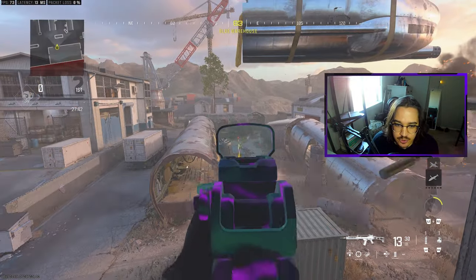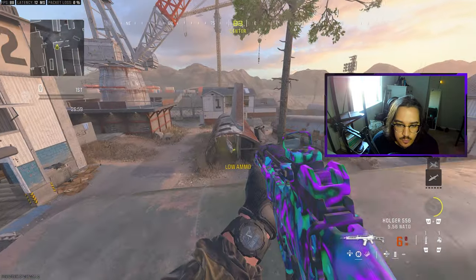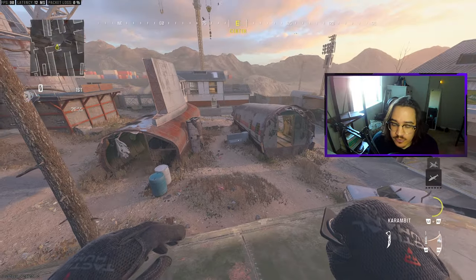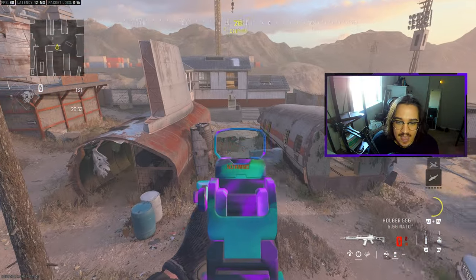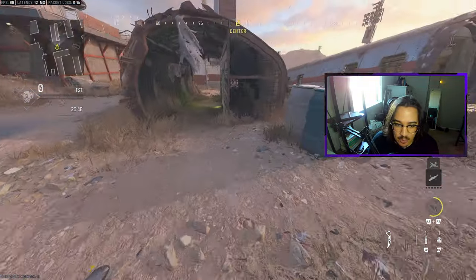This entire middle section you can just call Scrap Yard. As I'm running across Big L you would call this plane Open and then you would call this plane right here Closed. The middle area you can just call that Garden, and then directly under us this would just be called Middle or you can call it Middle Barrels.